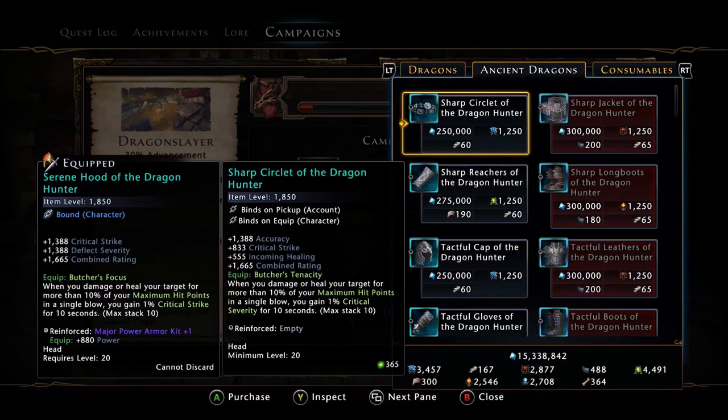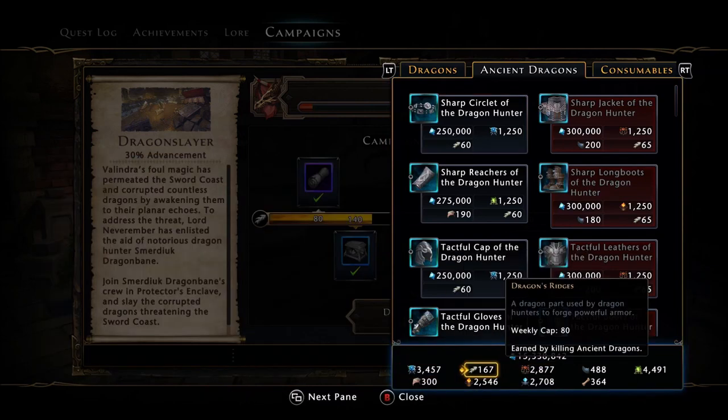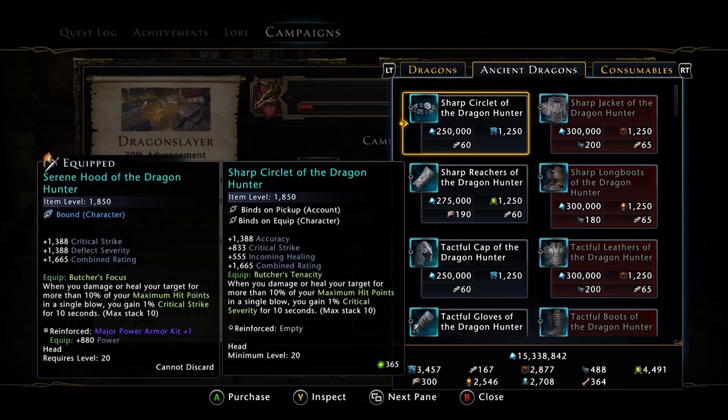That's important because all of that directly correlates with the gear. That currency is going to be the dragon ridges. You can only get the dragon ridges from doing the ancient dragon hunts. To get to the ancient dragon hunts, you have to go through the tutorial in the enclave — I believe you do 5 solo ones and then another 10 adult ones to unlock the ancient hunts. The dragon ridges are the most important part, and they have a weekly cap of 80.